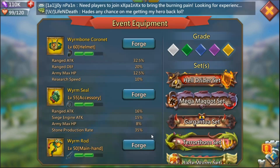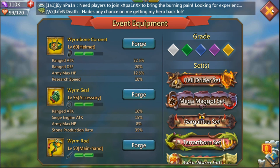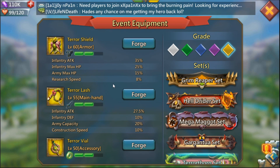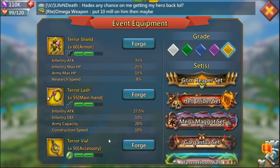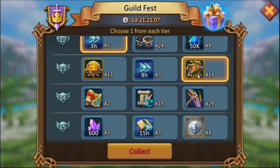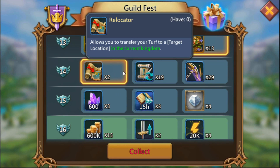Tier thirteen has a choice between worm chest or terror chest. For the worm chest we've been making the worm bone cornet for research speed. In the terror chest we've been making tear vials and tear blades — the tear vial for one of our accessories and the tear blade for timber production. So we're going to go with the terror chest. Tier fourteen, we'll go with the relocators.